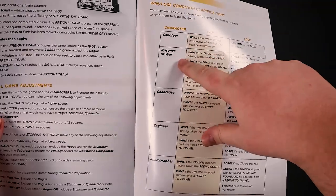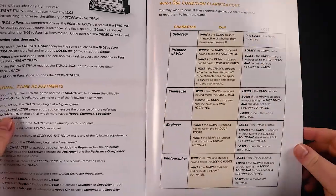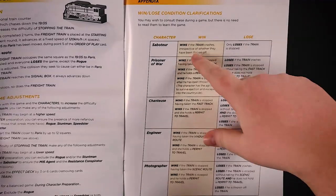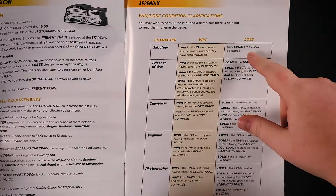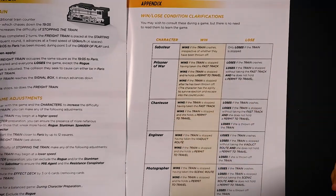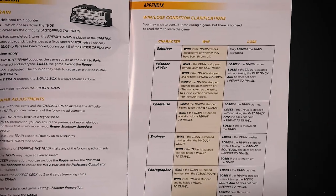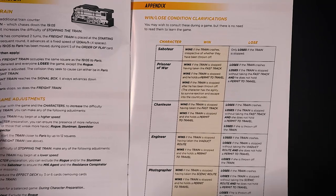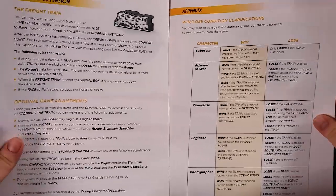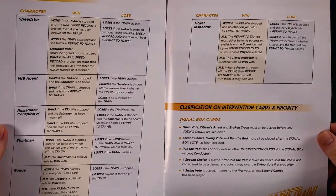There are several different roles in the game. You always include the saboteur, but then you're going to include a selection of the other roles based on your player count, and they each want different things. The saboteur wants the train to crash and only loses if the train is stopped. The other roles not only need to stop the train but also have to complete a secondary objective, which is going to make them look a little shady during the course of the game.